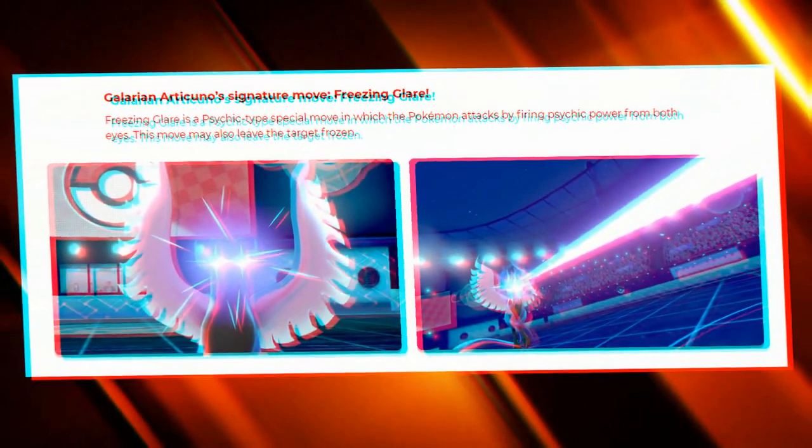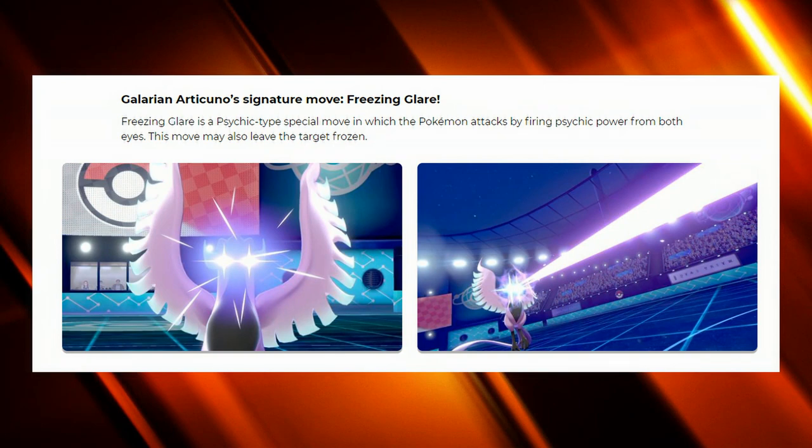Galarian Articuno is Psychic/Flying, which has been done many times, so the excitement is tempered. However, it has a unique signature move called Freezing Glare — a Psychic-type move that can freeze the opponent. We've never had a defined way to threaten freezes from a Psychic-type move before. It can spam the move and potentially freeze opponents, and if that freeze chance is around 20%, it becomes a very tough move to deal with. Articuno could be quite viable once it's out in Crown of Tundra.